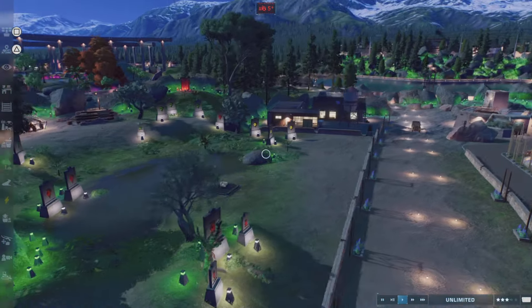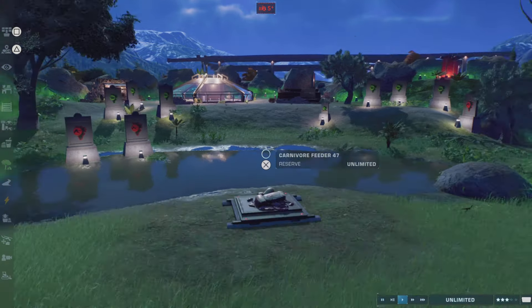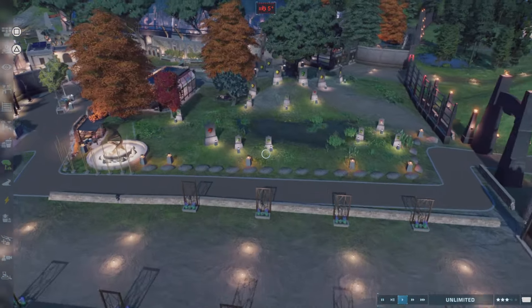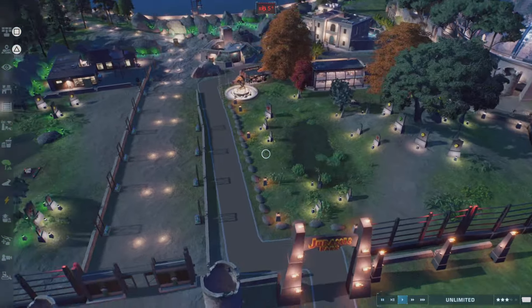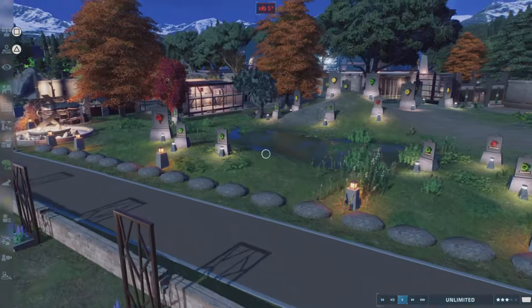Then you go under here — this is a graveyard with Compsognathus and Sinopteryx. There's a little graveyard attraction here. Pretty cool.